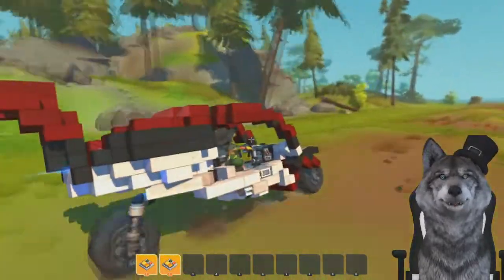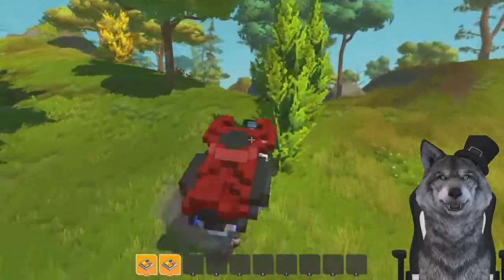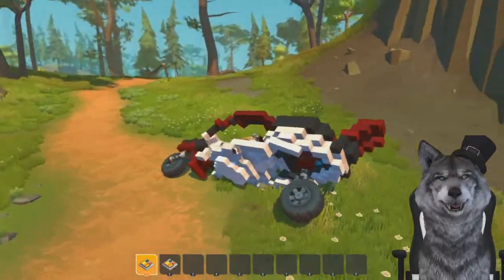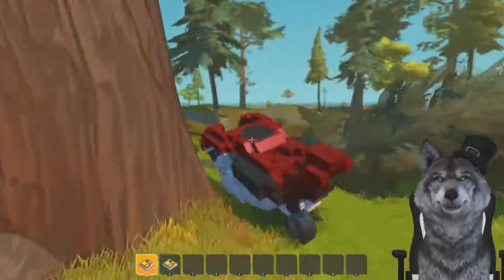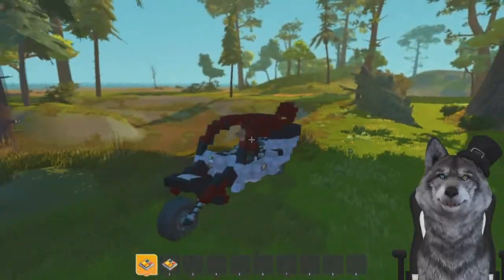It's a thruster! Oh god, I'm going too fast. I can't control it. Try to go up over some jumps here. The front end is very, very light it seems, until I turned on the thruster. But when I turn off the thruster and just drive around, it just wants to do a wheelie all the time, which is not a bad thing, but if you're trying to drive around as a motorcycle, it might be a bad thing.